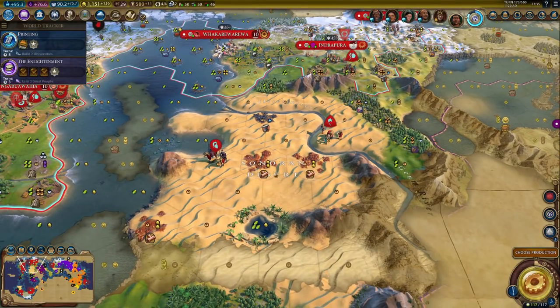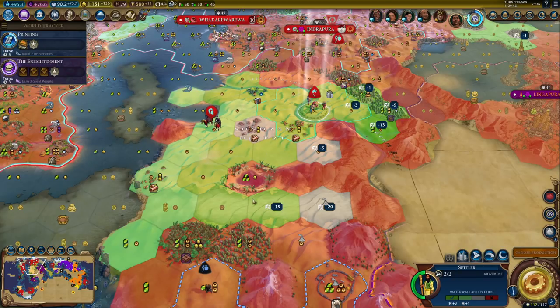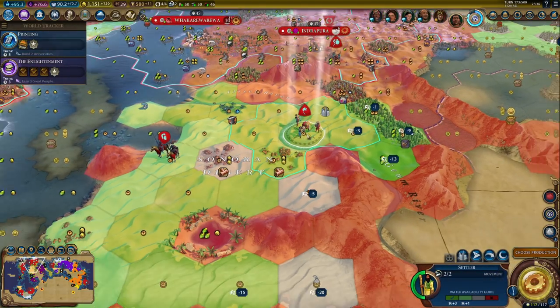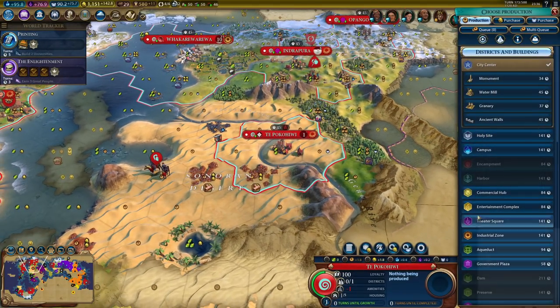Hey, welcome back to Solarization VI as Coupe. So, when we last left off, I was just about to start what might be one of the best Petra locations I've ever seen. There are 15 desert hills in range of this tile. So if I could build a Petra here, this could potentially be an amazing city, even though I'm getting started on it pretty late.